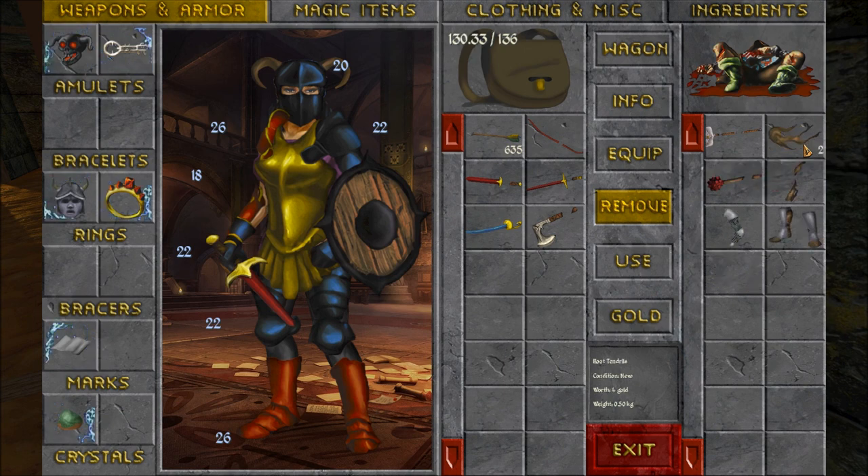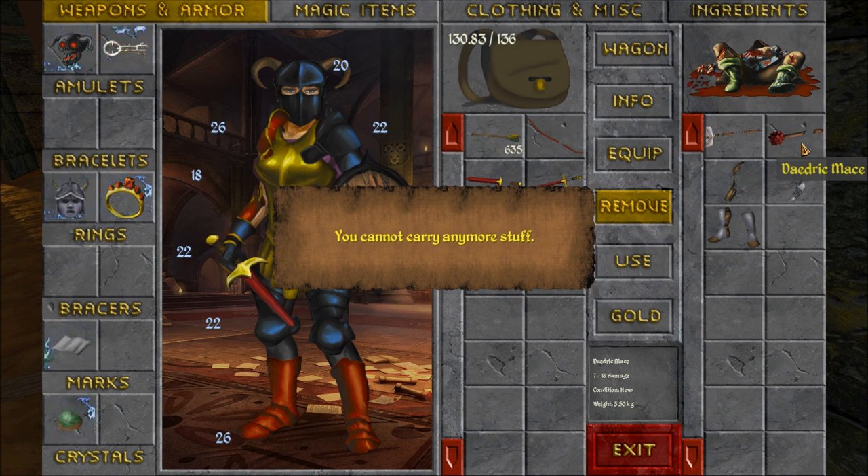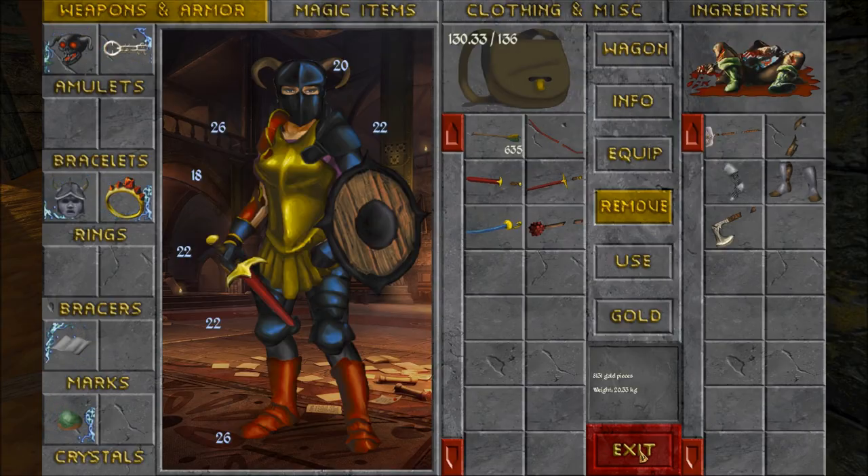Dragon scales, giant scorpion stinger, twigs northern, two root tendrils southern, daedric mace. No, hell with that. The elven battle axe in here. I'll take the daedric mace. Thank you very much.